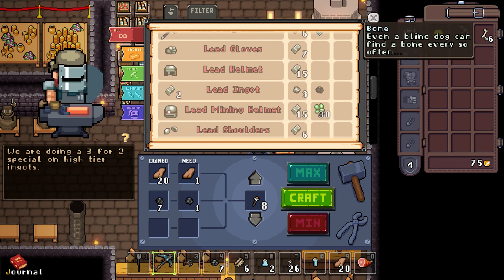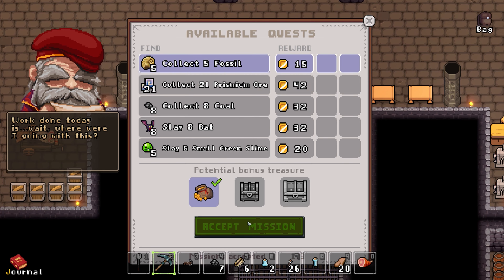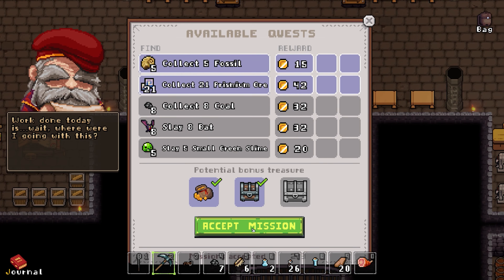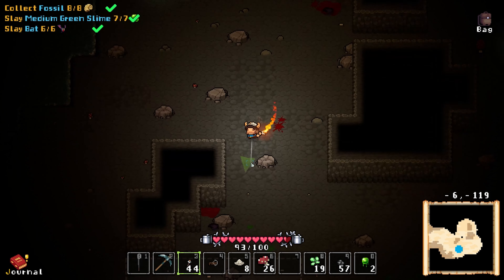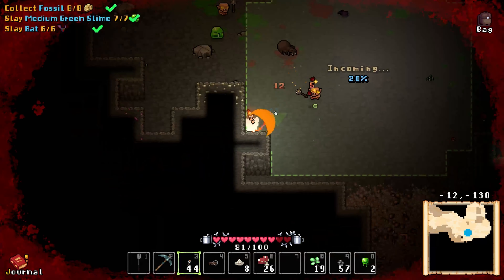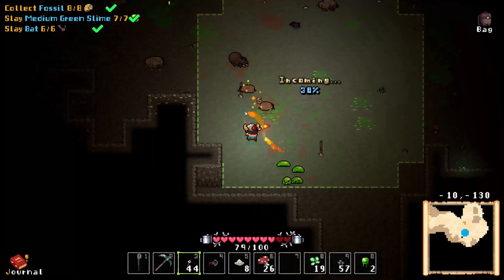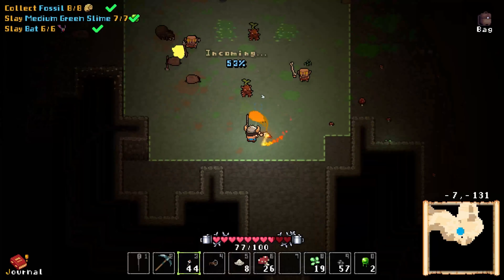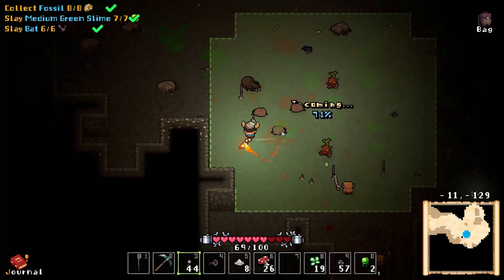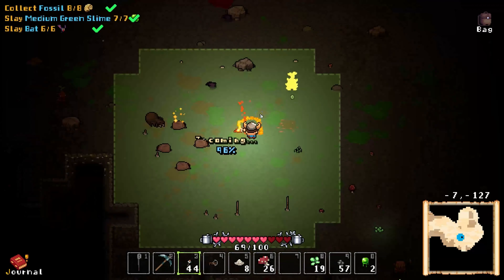Each time you go on a run, you have to pick up at least one quest, and you can pick up up to three quests. If you complete at least one quest, you'll be able to call down an extraction pod. The extraction pod requires that your dwarf stands on a small zone while waves of monsters come rushing at you.